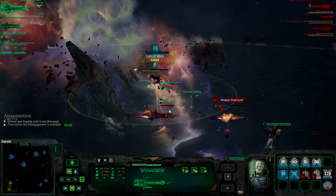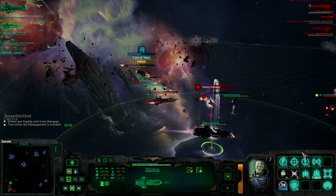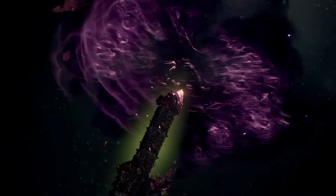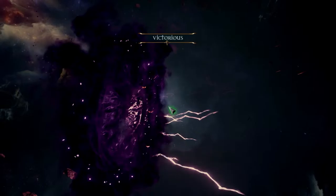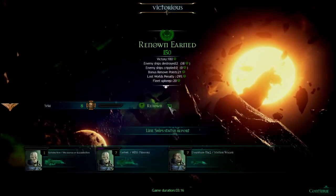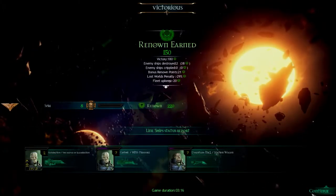Warp engines active - there we go. Come on, get out of there battleship! See ya! And that's what the battleship's for - inflicting some heavy losses and then running away. In and out. 150 points - it's something. And he leveled up! I'll take it.